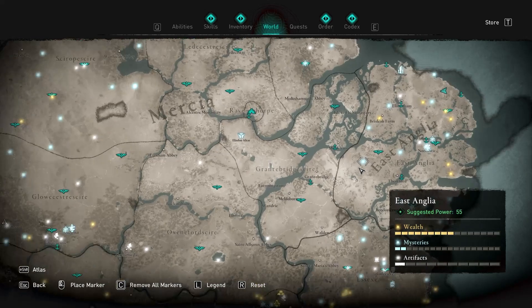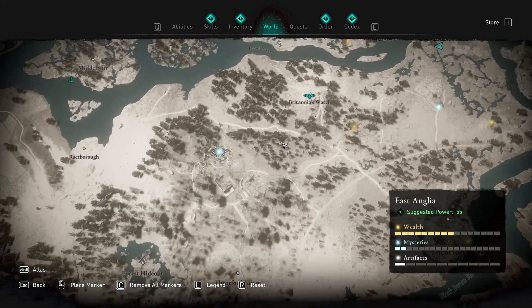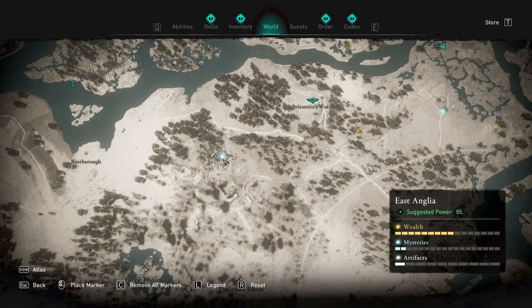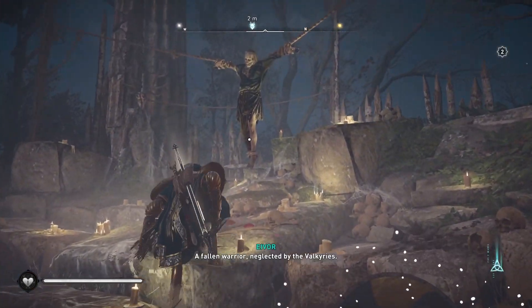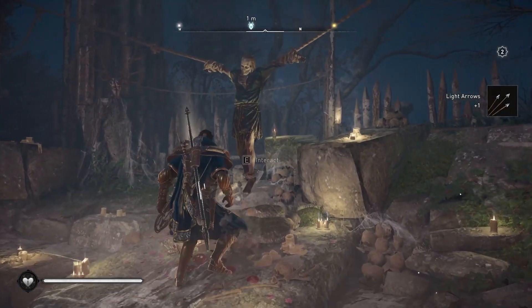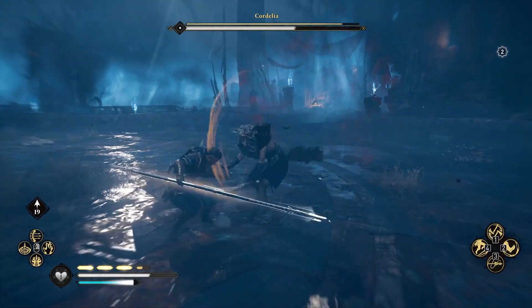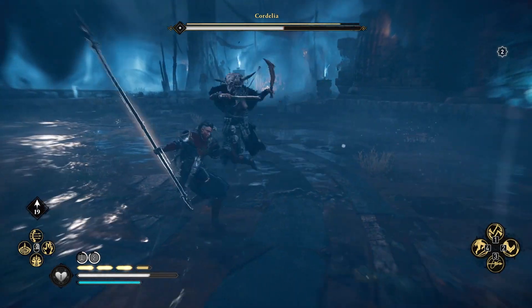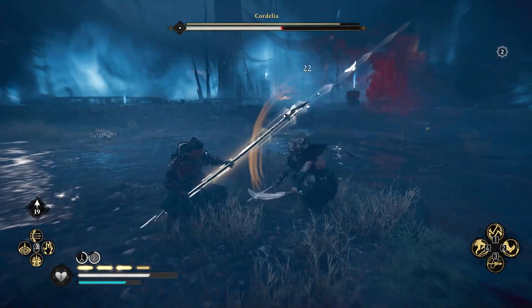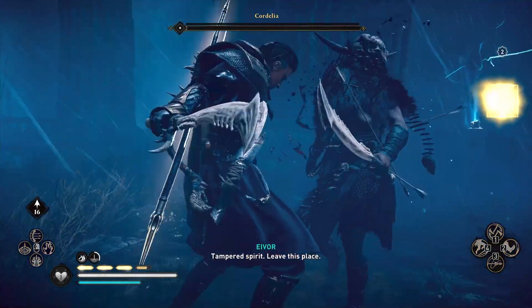The next boss is also located in East Anglia but towards the southwest side, near the synchronization point. This takes you to your third demon boss fight with another tied-up guy — interact with him and fight the boss. These bosses are really difficult so make sure you bring your best gear. Don't try to take this on too early in the game. Make sure you dodge as much as you can because dodging is going to be a lifesaver for killing these bosses.